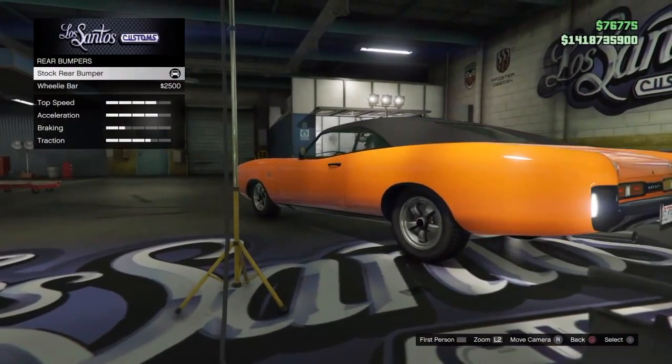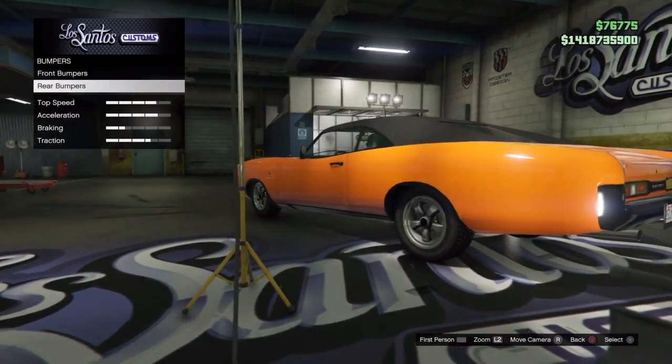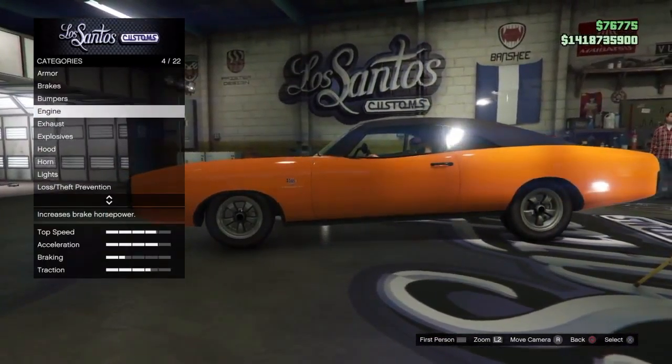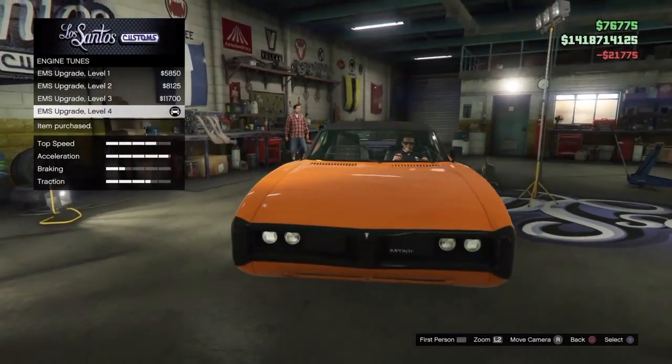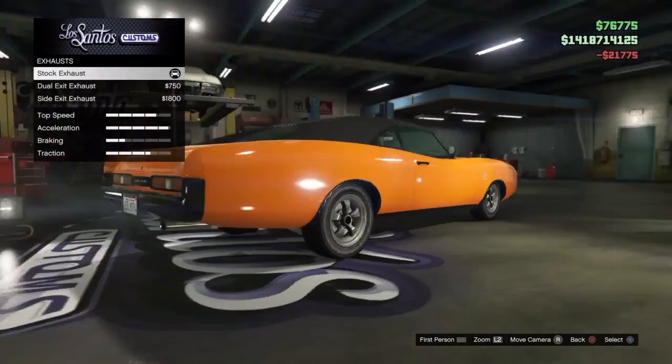At the back it is optional to have the wheelie bar, but I would prefer it if it was stock. For the engine you max out to level 4, because it's Dom's Charger and you need to put as much power in it as you can.